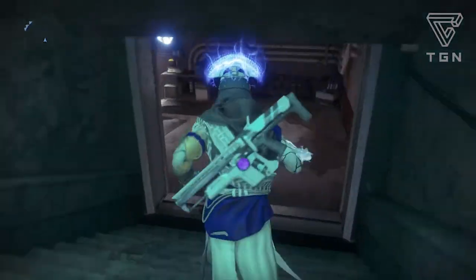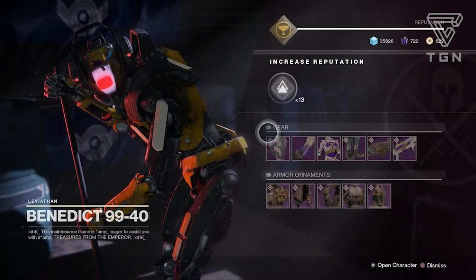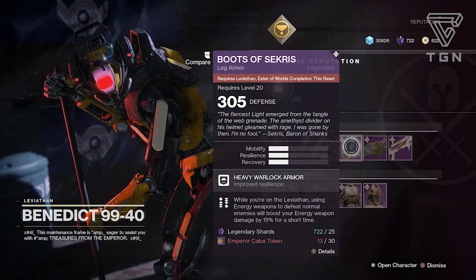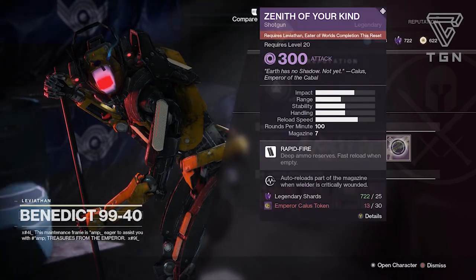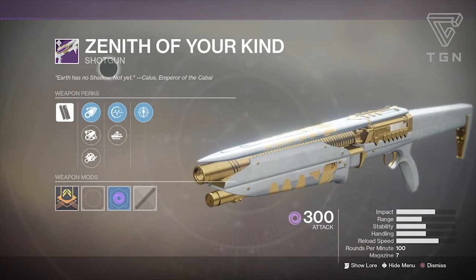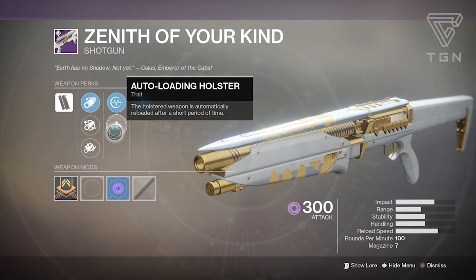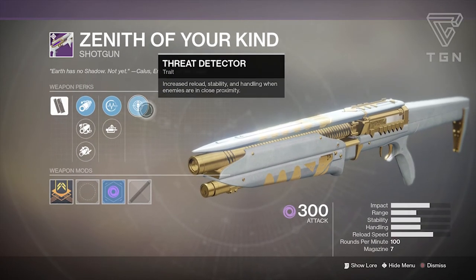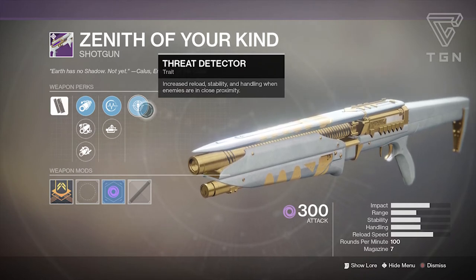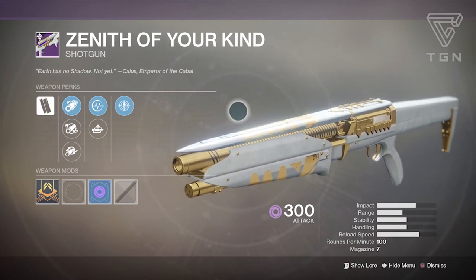Benedict 99-40 is carrying the Eater of Worlds raid gear as always. He has the helmet, prestige gauntlets, normal raid chest, Eater of Worlds leg armor, and class item. He also has the Eater of Worlds shotgun, Zenith of Your Kind — it's a Hawthorne's full-auto archetype with rapid fire frame. Perks include Pulse Monitor, Auto-Loading Holster, and Threat Detector for increased reload, stability, and handling when enemies are close. It's great in both crucible and PvE.